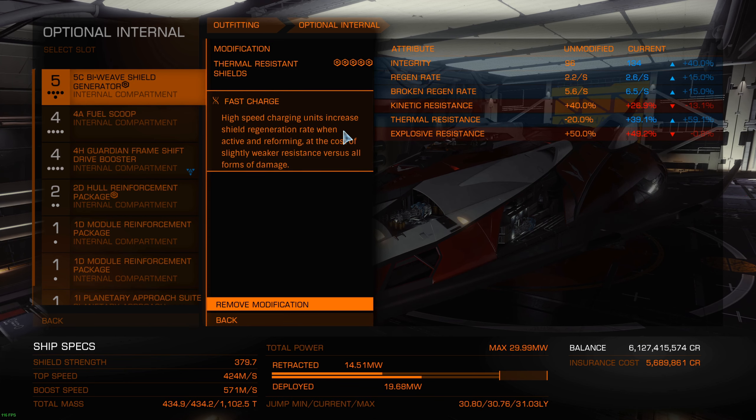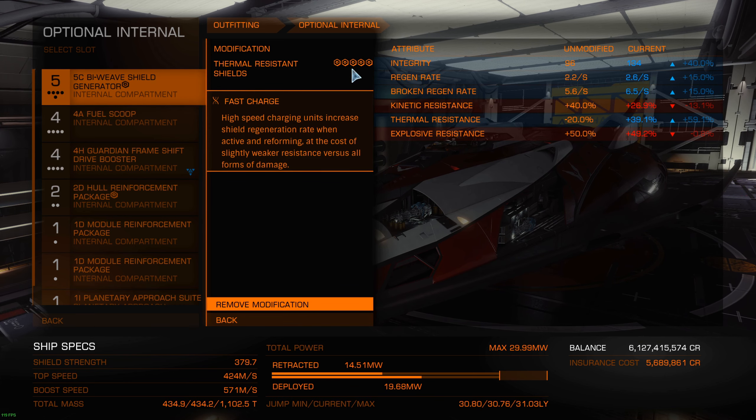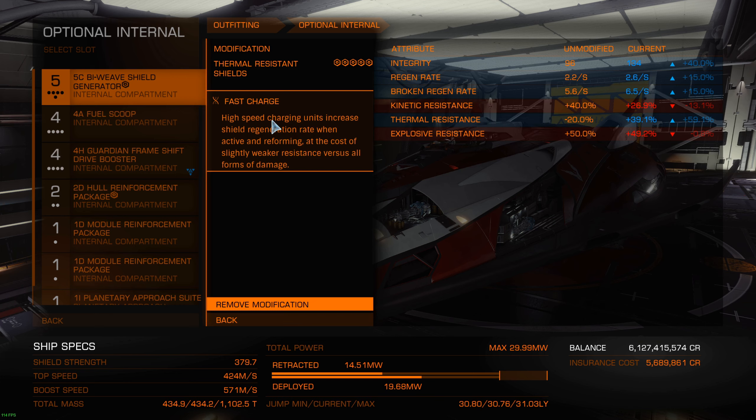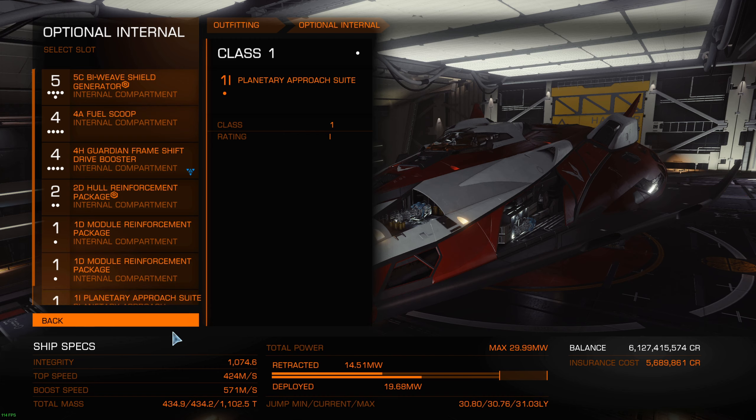All right, now we're back with my FDL and I've equipped the thermal resistant grade 5 modification also with fast charge. So here we go with the higher thermal resist, and the regen and broken regen are increased because of the fast charge modification. For that experimental you might also be interested in low draw, which makes your shield take less power from your distributor to recharge - it's gonna be less expensive on your power. But for me personally, bi-weave with higher regen and fast charge makes sense. So now let's try to do some balancing with the shield boosters.